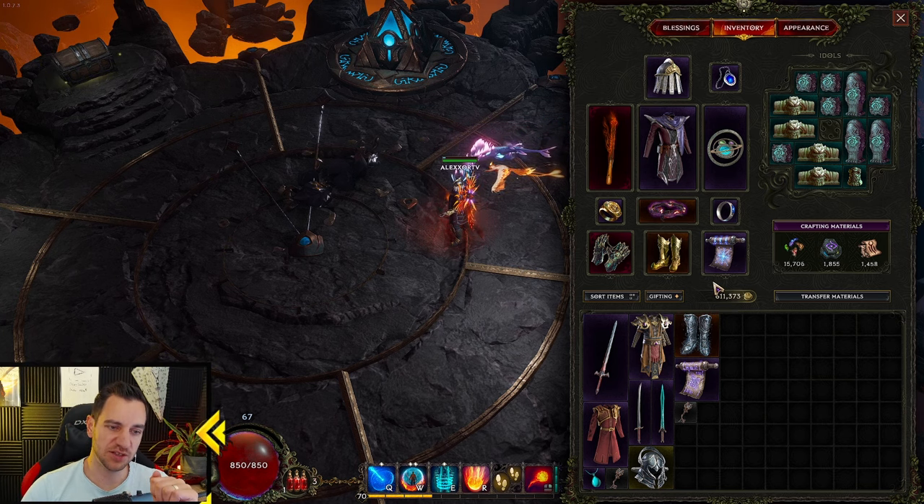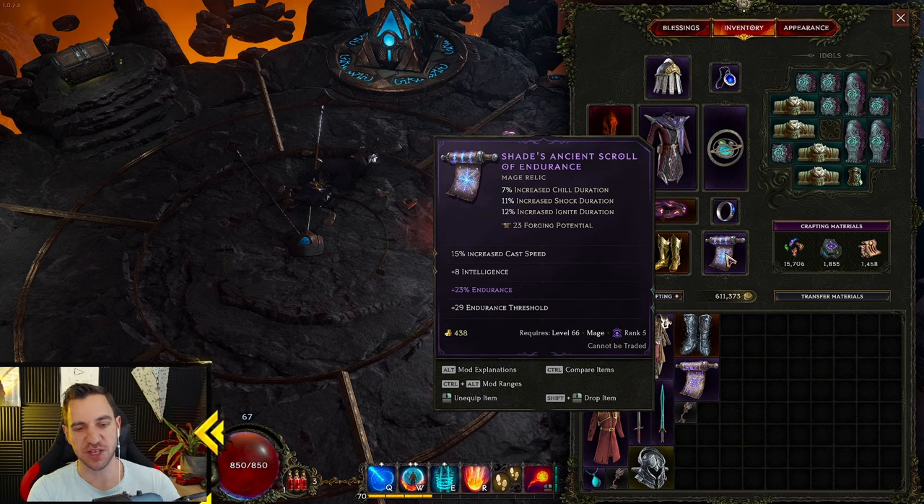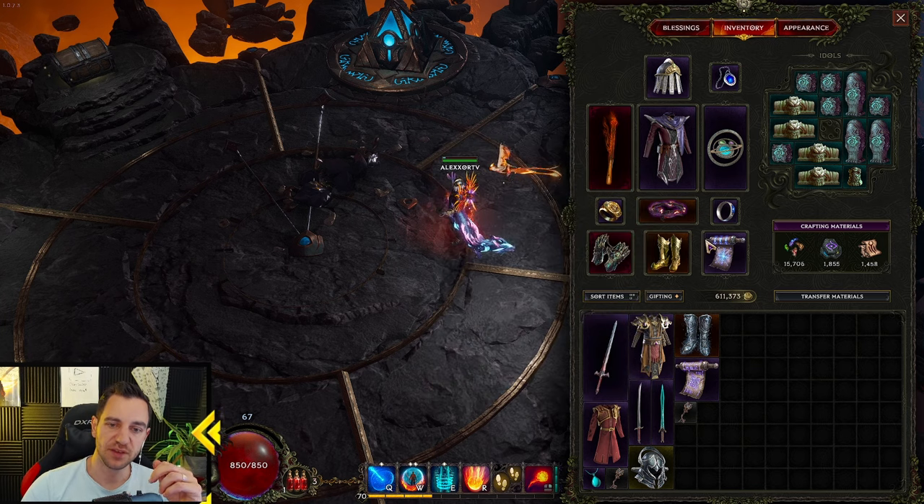I will try a low life build eventually — I don't know if I can do it. What you can also run instead of this is the Twisted Heart of Okeiros, which I currently have for my other character. This also helps because it works with elemental skills — it gives you ward, it makes this much tankier if you have it.